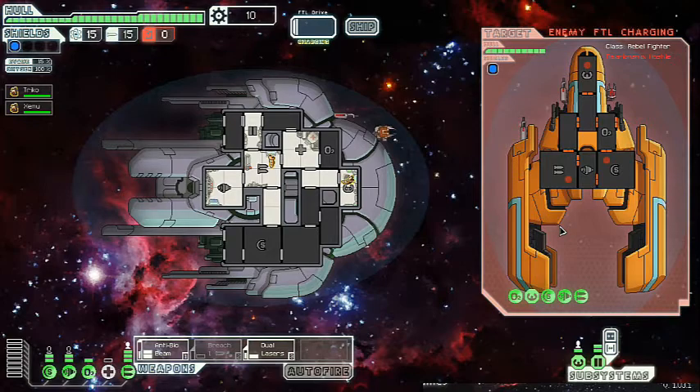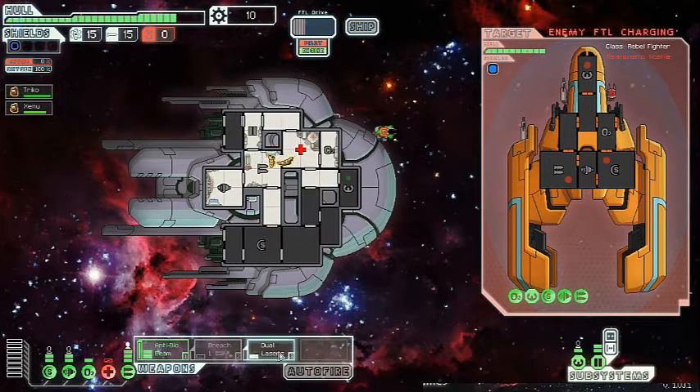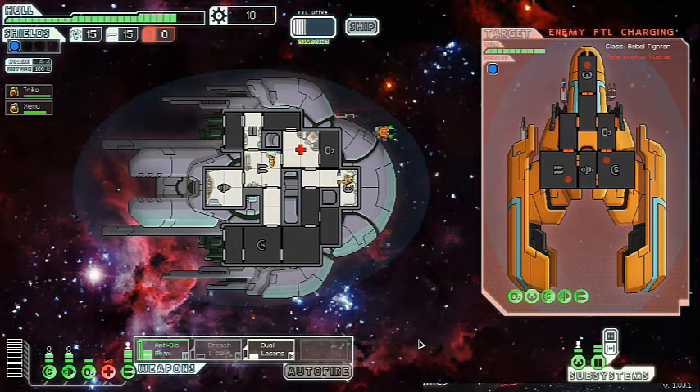The Anti-Bio Beam doesn't deal damage when you move it to a room, like normal beams do. We're already taking damage — this is already going to be a problem. I'm going to put it on the line and say I'm already not going to be able to kill this ship, which really sucks. Unless I get really lucky with my Dual Lasers right now.